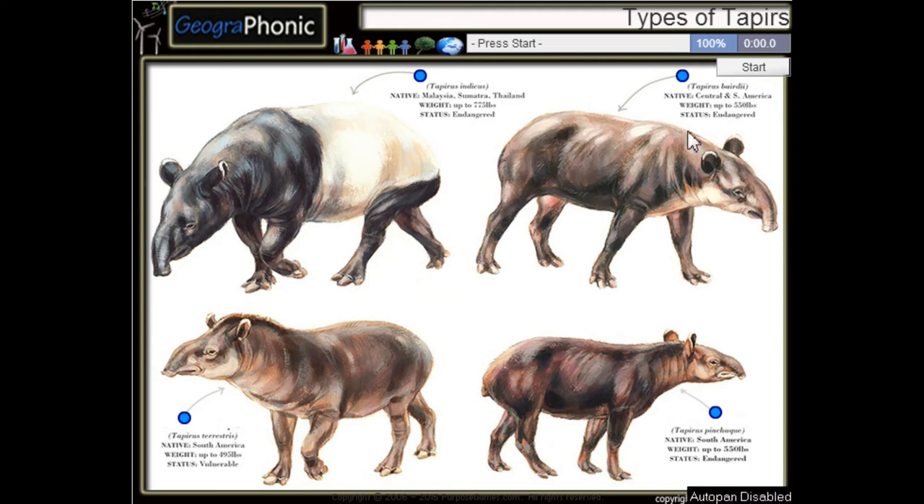This is a free game about four types of tapirs. You can play this game yourself — look in the description to find the link. I'm going to press start.